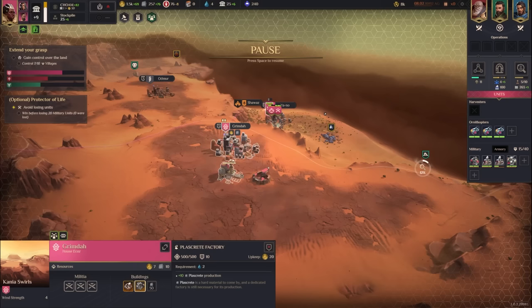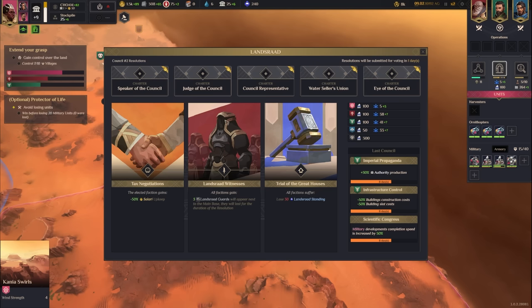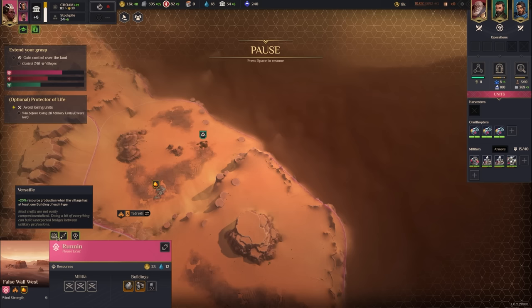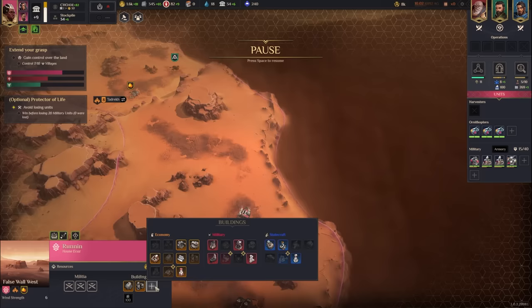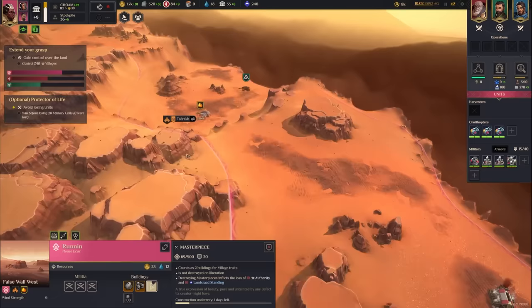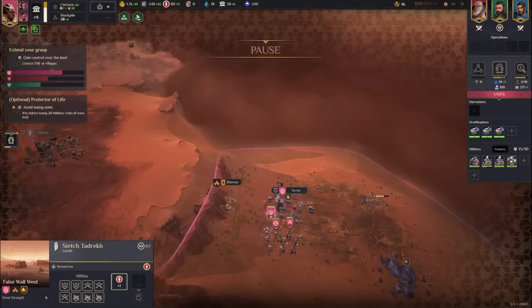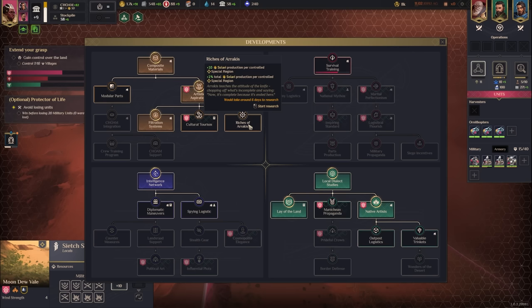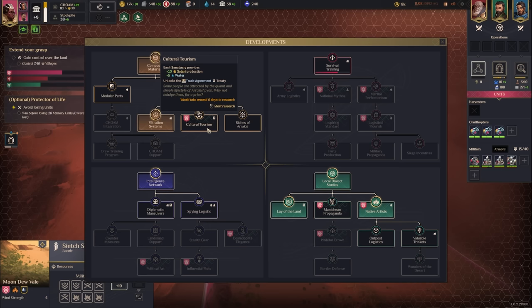I'll demolish the inefficient plazcrete factory in the old location and get back 20 Solari. Always want things to be efficient. A new Lansrad council is coming — a resolution to make all factions lose Lansrad standing is actually good for me since I have good passive Lansrad gain from my truce. We finished the wind trap in the new village, giving 12 water per day. I'll build a military masterpiece here — my hope is masterpieces increase the rate of making friends with the Fremen.